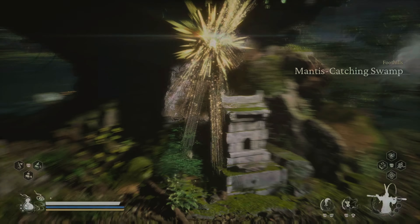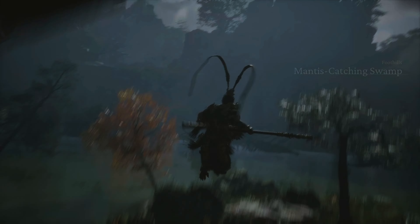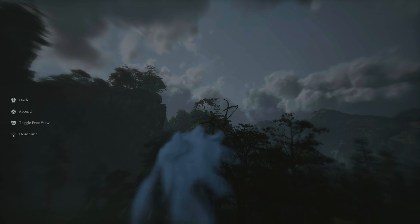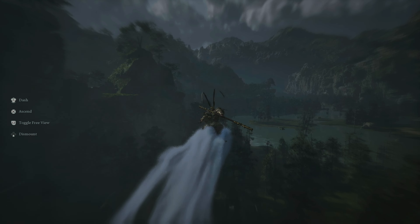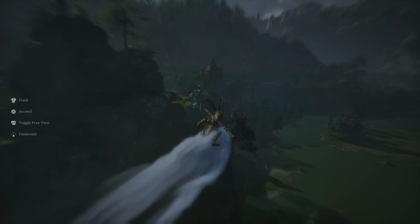Hello again my dudes, welcome back to the channel, this is Kadima. In this video I'm going to show you how to find and kill the Son of Stones in Chapter 6 for Black Myth: Wukong. From the Shrine of the Catching Mantis, catching swamp, if you just go up and slightly to the right you will actually find him.